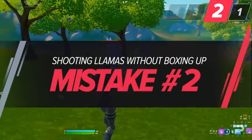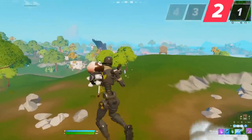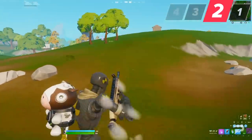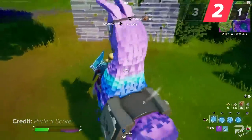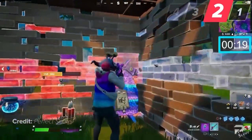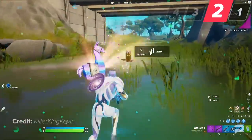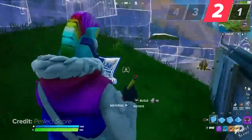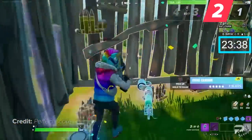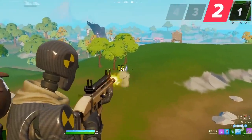A huge mistake players make when they see a llama is shooting it from far away. This makes it harder to get the llama since it starts moving after getting damaged, and it also puts you at risk of getting shot by nearby players. To avoid losing your llama loot, always box up a llama when you see one — make sure it doesn't run away and explode. Box it up and keep spraying it; this allows you to get the chuck cannon and all the other loot that drops when you fully destroy it.